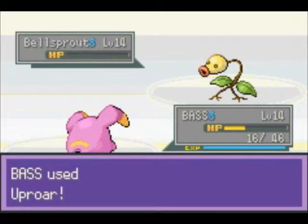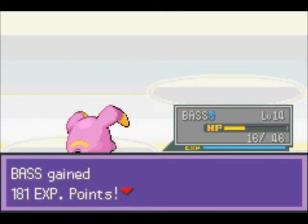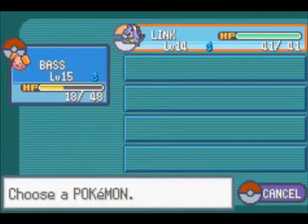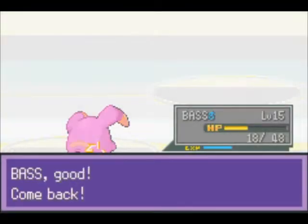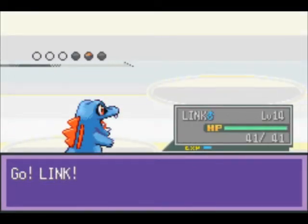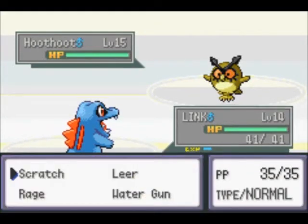Damn, I've had enough of these Wraps. Got him. And we're at level 15, so we are going up pretty high. We don't really need that attack, but whatever. I'm going to switch out for Hoothoot. Link is up, and this is his to win — we got this.